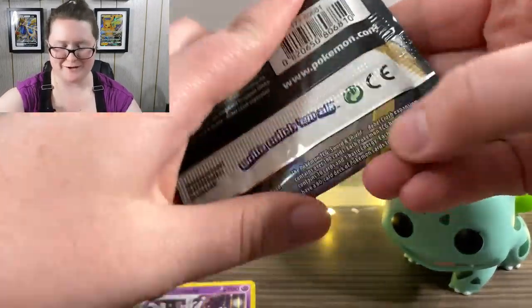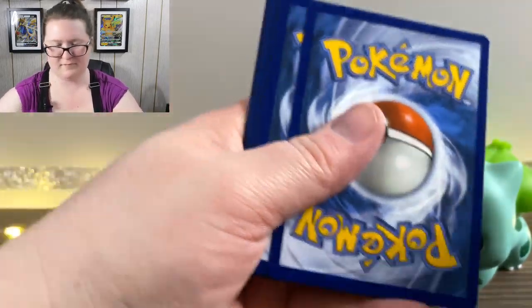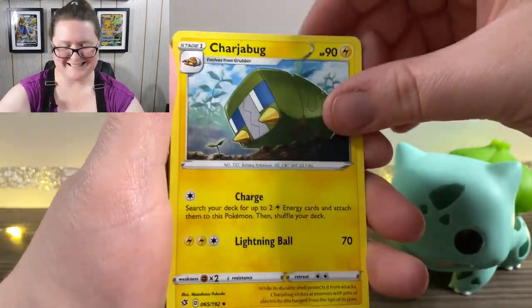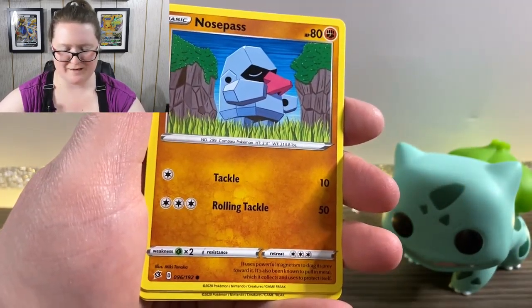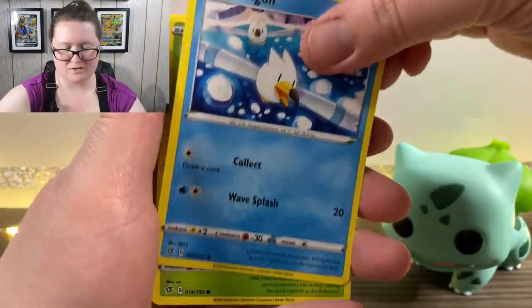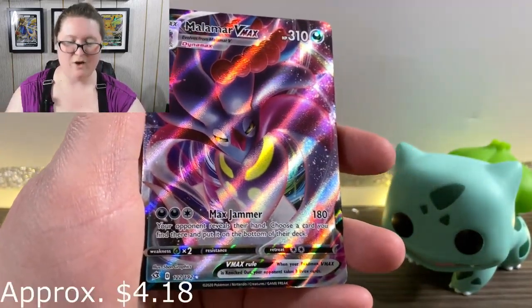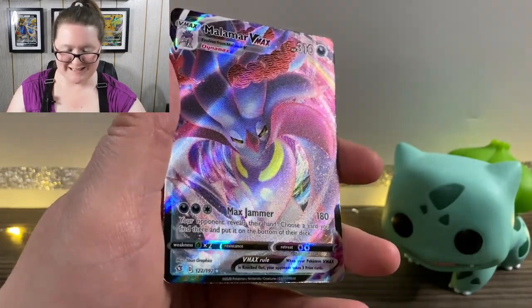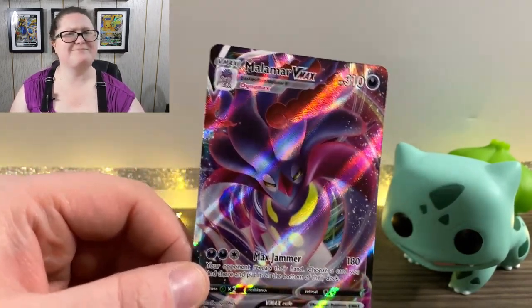Here's the next booster pack for us to open. We got Far Energy, a Hawlucha, an Nidoran, a Charjabug, Clefairy, a Voltorb, a Nosepass, Wingull, a Phantump, a Reverse Holographic Shuckle, and last but not least — oh my gosh, starting off great — we got a Malamar VMAX card. It looks really cool actually. I like all the pink and the purple and the red, it really looks nice, and then it has the yellow thrown in there. Great artwork.